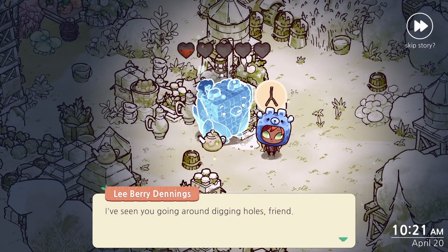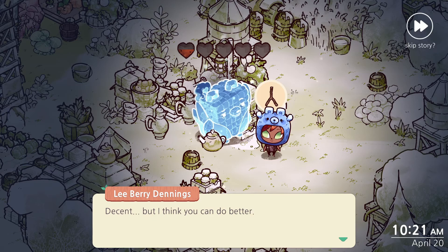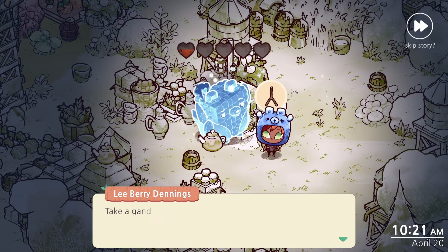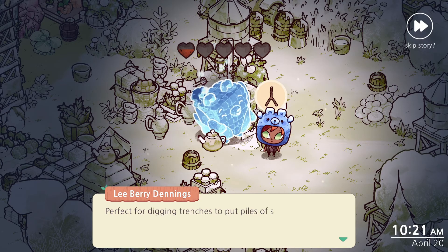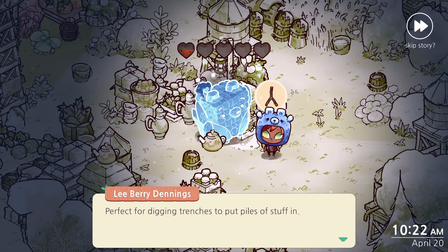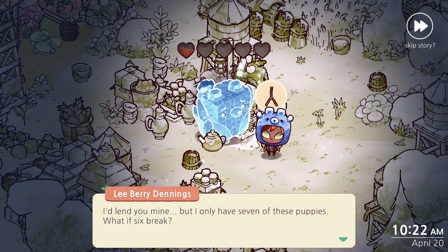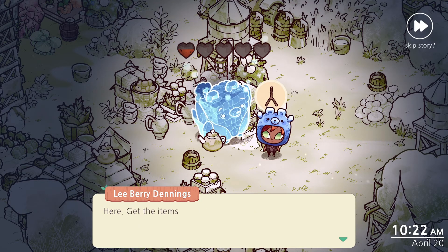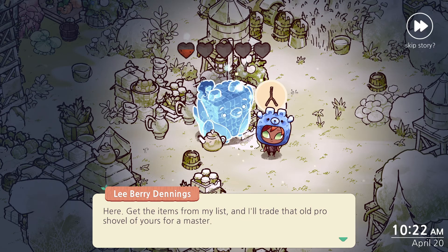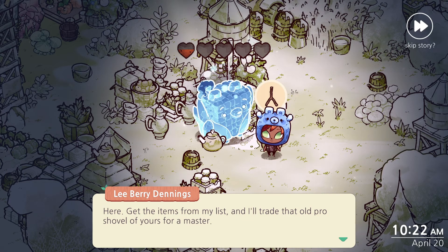I've seen you going around digging holes, friend. That's a decent shovel you have there. Decent, but I think you can do better. Take a gander at this - the master shovel. Perfect for digging trenches to put piles of stuff in. I'll lend you mine, but I only have seven of these puppies. What if six break? Oh yeah, that's terrible. I can see that. Get the items from my list and I'll trade that pro shovel of yours for a master.